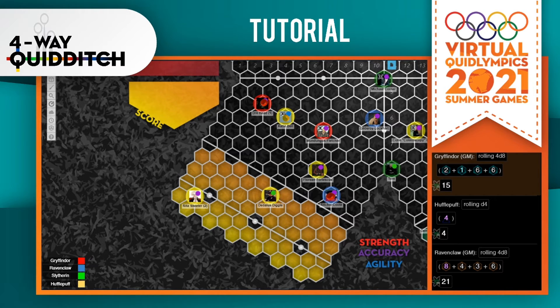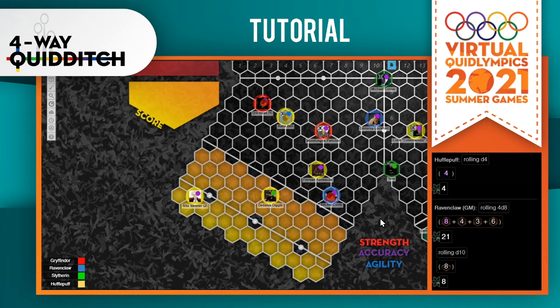If a goal is successful — so if Richie here is shooting and scores — all opposing chasers in that team's quadrant that was just scored on will move directly back to the nearest half line. Half lines are these vertical or horizontal lines. So in this case, because Hufflepuff was scored on, any Gryffindor, Ravenclaw, or Slytherin chasers move back. Gilderoy goes back, Richie goes back, Dungus moves back, and Drehead moves back. Anyone who has a ball will move back with the ball, except for the ball that was just scored.